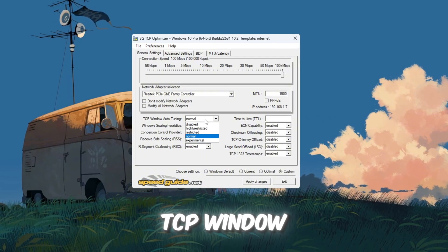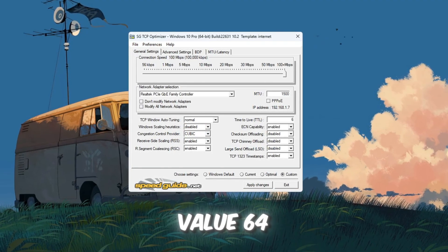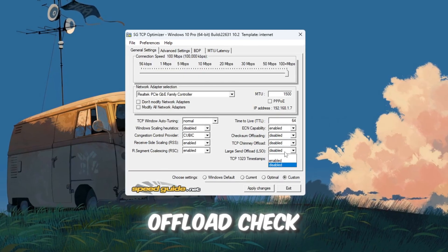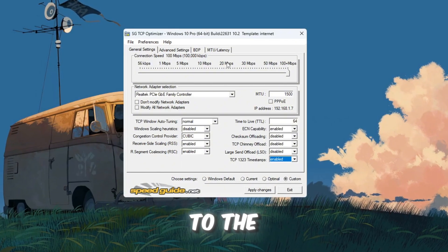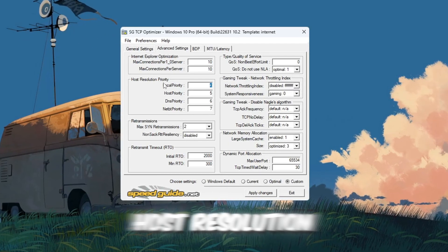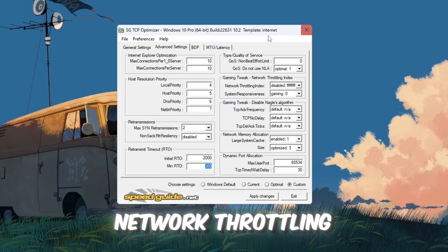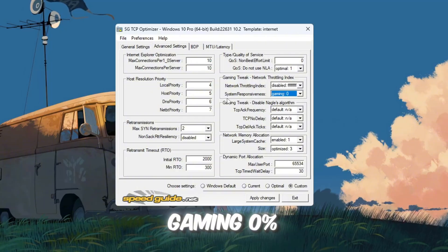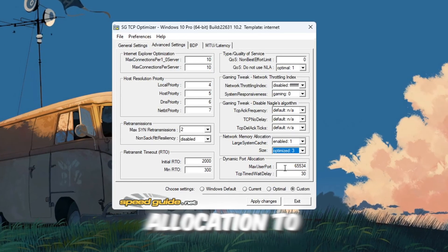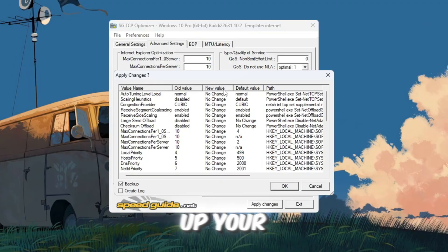Apply these settings: TCP Window Auto Tuning — Normal; Window Scaling — Disabled; Congestion Control Provider — recommended option shown in the program; TTL Value — 64; ECN Capability — Enabled; uncheck Checksum Offload, TCP Chimney Offload, and Large Send Offload; and uncheck TCP Timestamps. In the Advanced Settings tab set: IE Connections per Server — 10; Host Resolution Priority — 4567; RTO Max — 2000; RTO Min — 300; Network Throttling Index — FF; System Responsiveness — 0%; enable Network Memory Allocation; set Memory Size to 03; Dynamic Port Allocation to 65534; and TCP Delayed ACK Timeout to 30. Click Apply Changes, choose Yes to back up your old settings, and restart your PC.